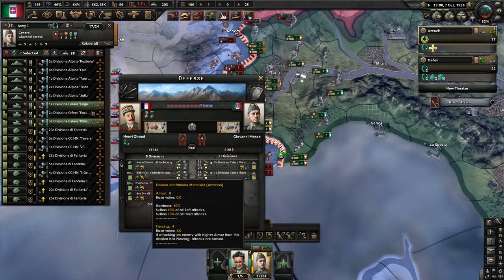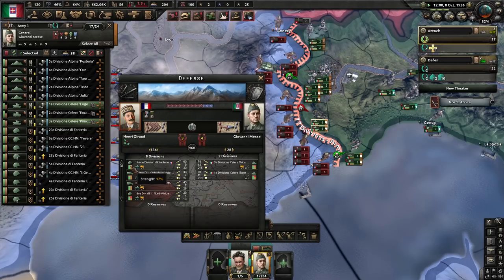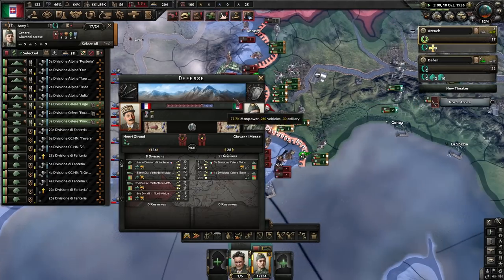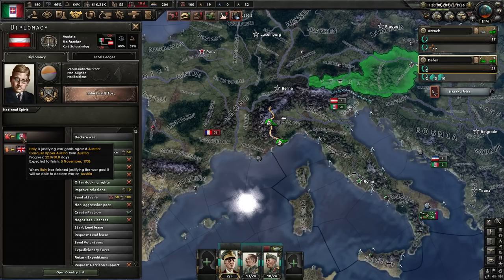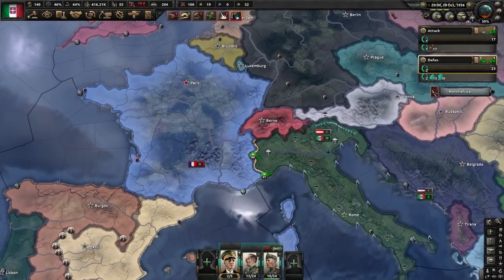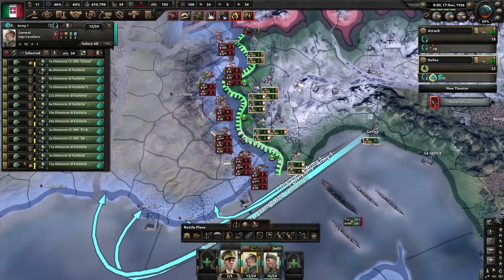Wait until the AI loses most of their unit strength. Keep looking at battles and checking their strength — once it's down to around 30 to 40 percent on most of their divisions, that's when you start pushing with those reserve troops. One important note: once world tension rises to where the UK begins guaranteeing independence of other countries, it's best to cancel justifications until you've taken France out, because after France you'll have the resources to move much faster.